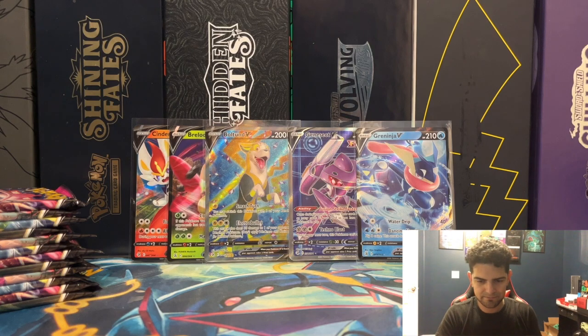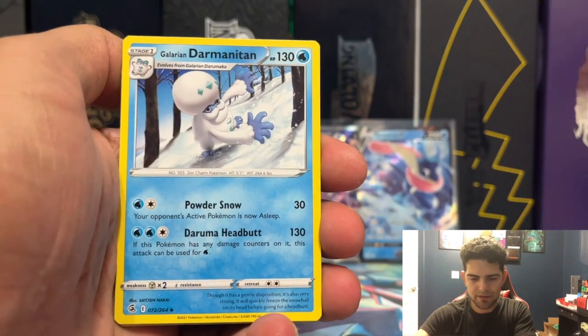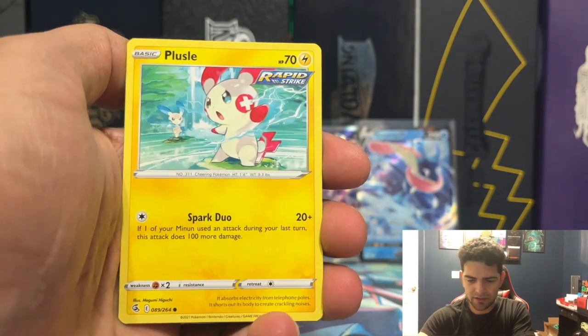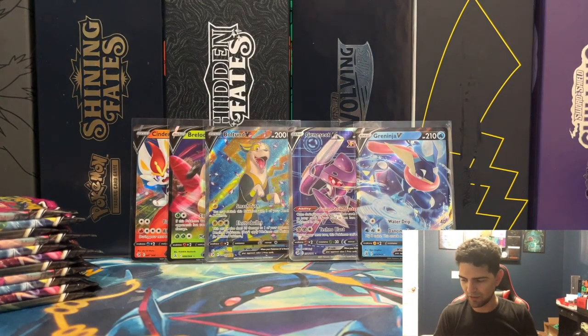Fire energy, Luxio, Power Tablet, Duranitan, Clampro, Morpeko, Skarmory, Shaman, Pelipper, Phalanx Reverse, and a Maractus non-holographic rare.